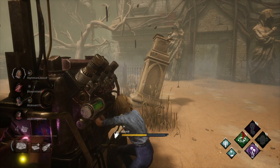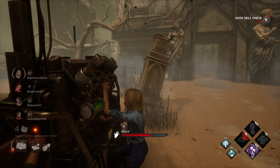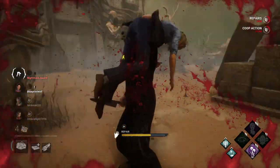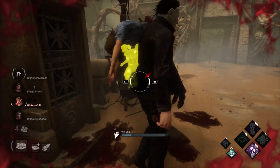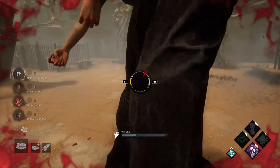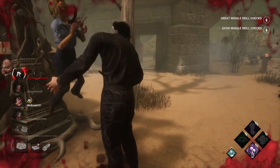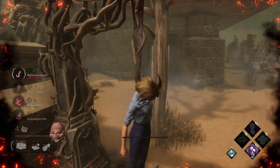Now for map design — to me, the map designs are kind of lackluster and I think that's what puts it in third place. They all feel the same. They feel a little bland and just sometimes have a fresh coat of paint on them to make them look like they're from a certain franchise. The new Alien map was probably the most unique, but I just feel like they all feel the same.